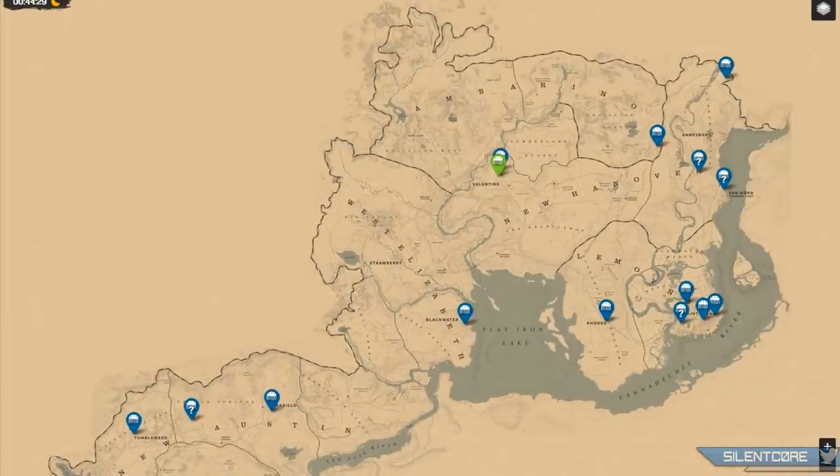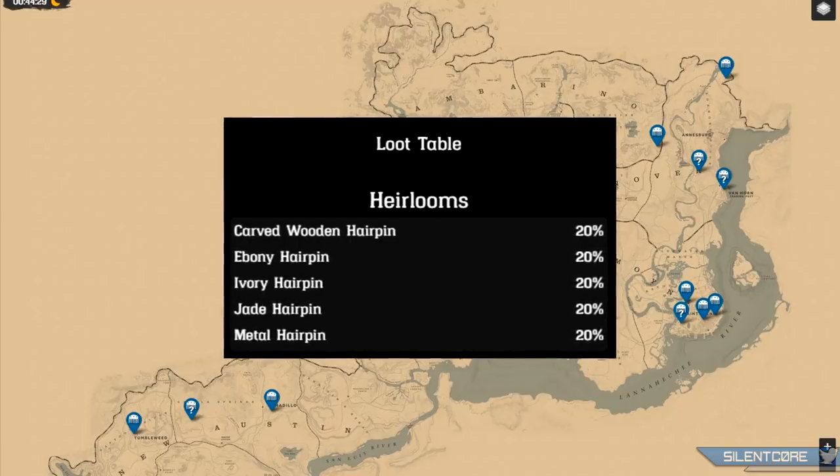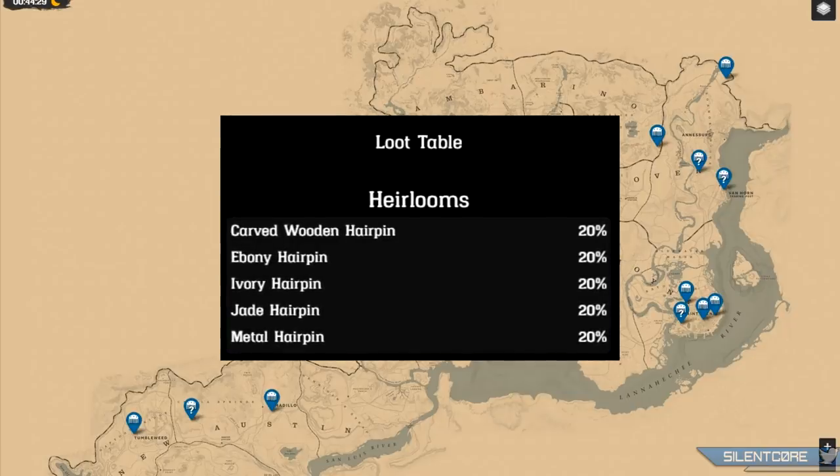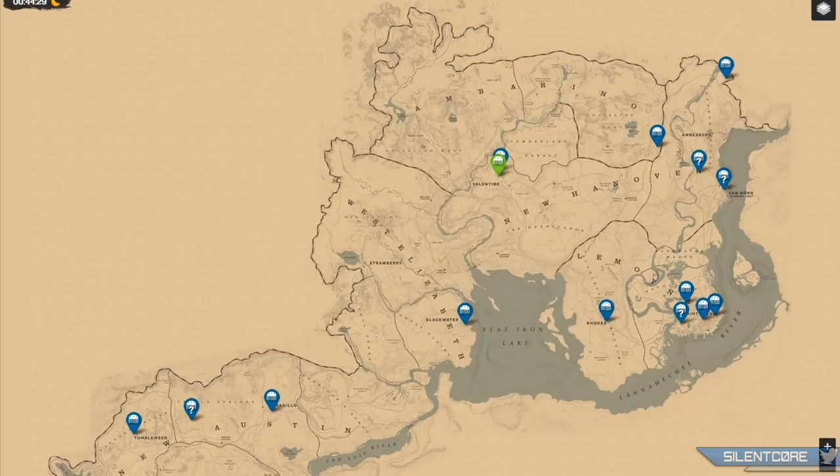First let's take a look at the Heirlooms collectible set. This is a bit of a weird one because only half of them have been randomised and the other half can still be mapped. Certain Heirlooms are marked with a question mark on the map, indicating randomised RNG. Looking at the loot table, the odds are actually pretty reasonable — you have a 20% chance to get each of the 5 collectibles, so a 1 in 5 chance per item. It's quite probable you could complete a Heirloom set by running the map.